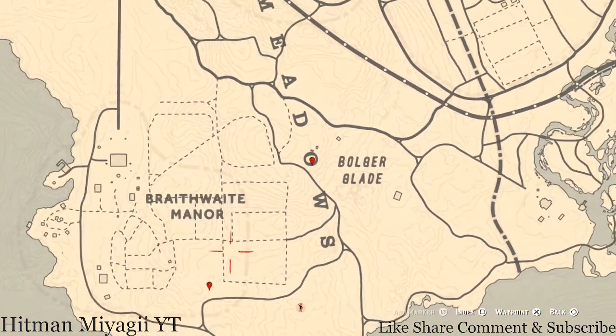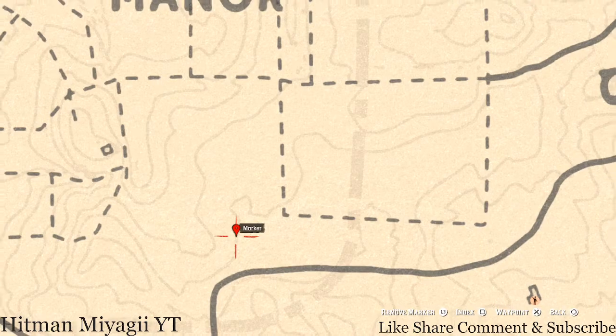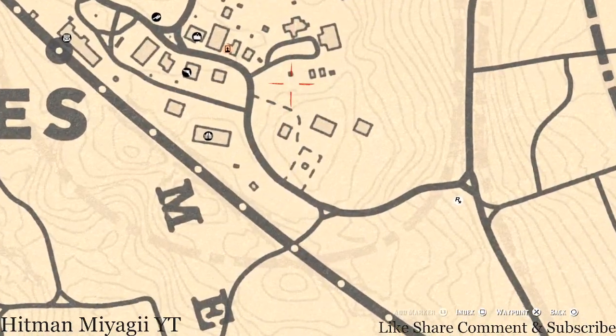Let's go over to our next marker which is a random arrowhead. I cannot tell you guys what arrowhead you will get, but it's right at the edge of this cotton field. It's just a dig spot — you don't need your metal detector or anything like that, so come over here with your shovel and you'll get a prompt to dig.